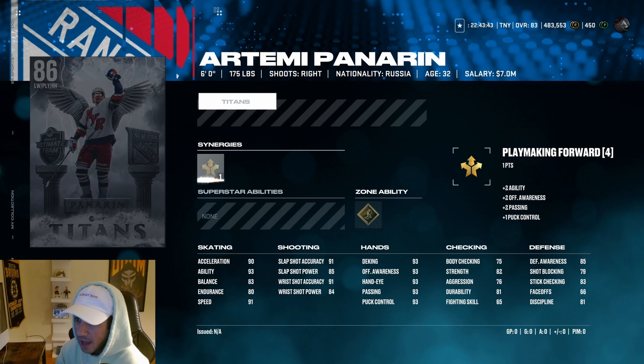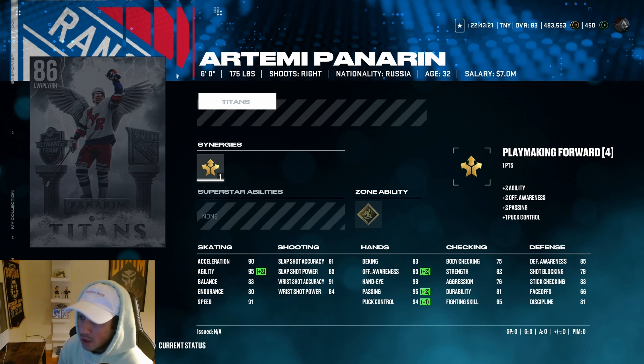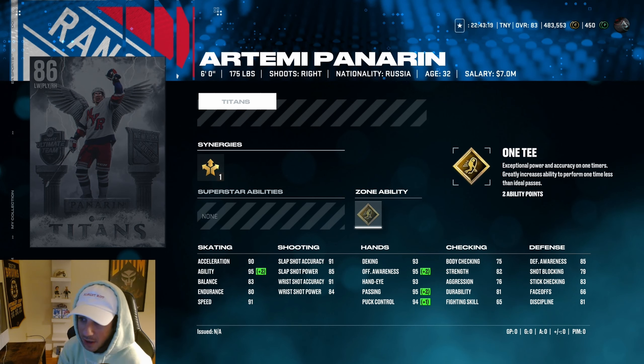This Panarin card is just crazy — I can't believe how sick the card art is. Six feet, 175 pounds. 91 speed, 90 acceleration, 95 agility with synergies — pretty insane. 91 wrist shot accuracy. He has gold One-Timer right here, not my favorite ability but it might be cracked on this card. And look at the hands: 93 deking, 95 offensive awareness.